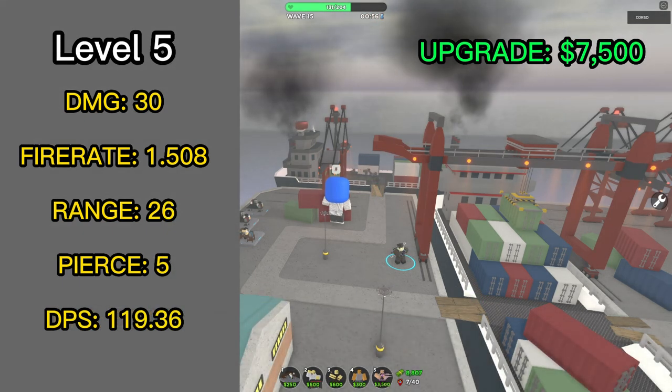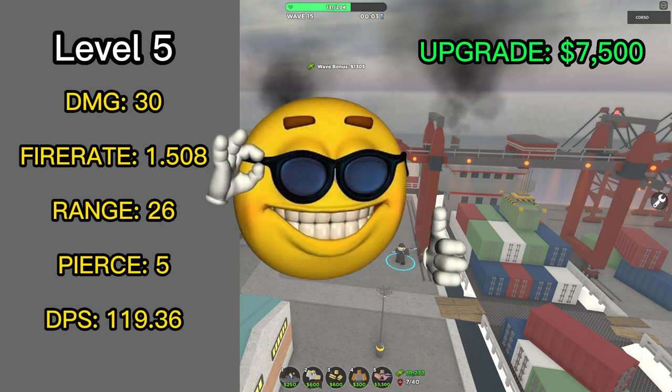Finally, the level 5 upgrade costs 7500 cash. The Archer now does 30 damage, has a range of 26, pierces 4 enemies, and its arrows have a stronger burn effect. It has an average DPS of 119.36. These are the final stats of the Archer. Overall, it's a huge improvement from its previous stats.